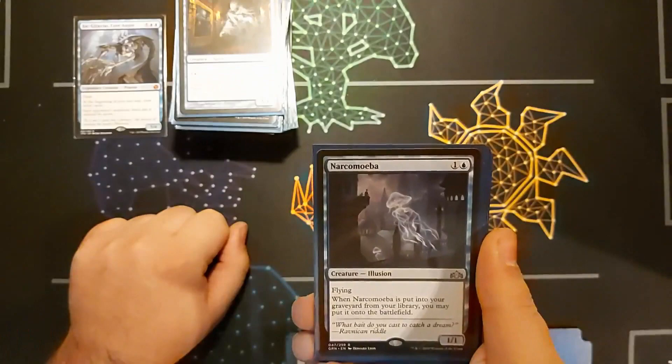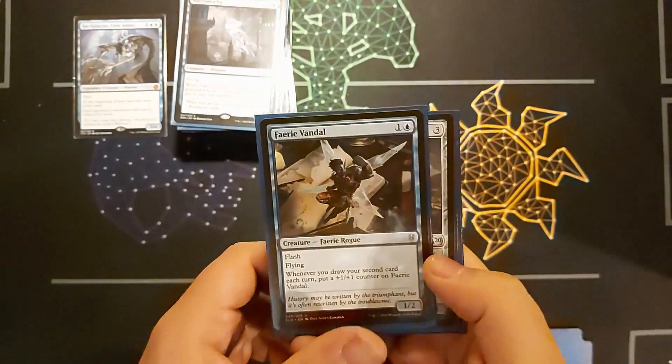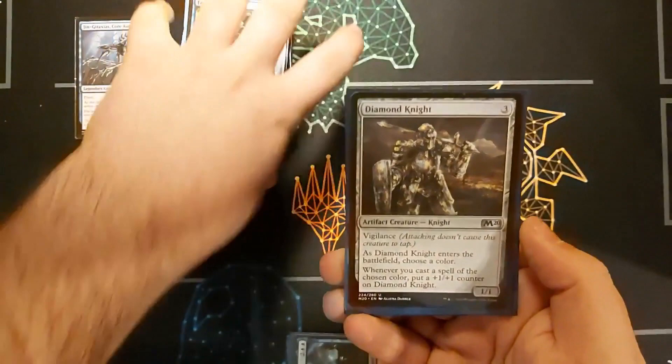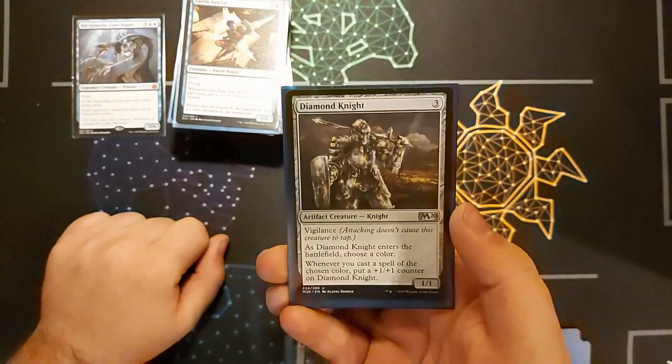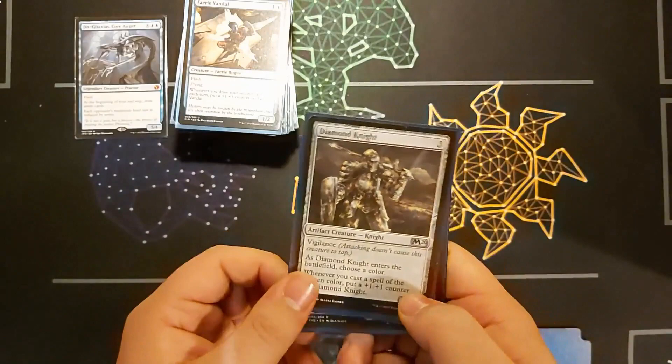Narcomoeba — a 1/1 with flying; if it's milled, put it on the battlefield. Faerie Vandal — flash, flying, 1/2; when I draw my second card each turn, put a +1/+1 counter on it. Annoyingly it's not every card you draw, otherwise that would be ridiculously overpowered. Diamond Knight — a 1/1 vigilance; choose a colour, so I'll choose blue. Whenever I cast a blue spell, put a +1/+1 counter on it. That one's really useful especially in the end game because I could build up a massive creature.